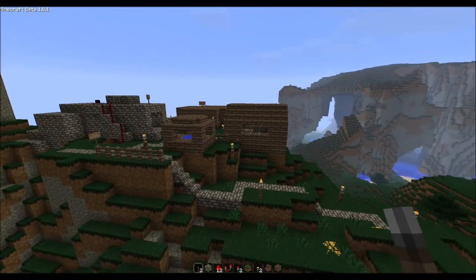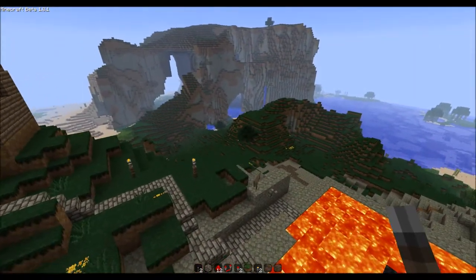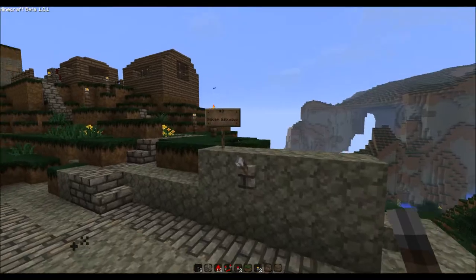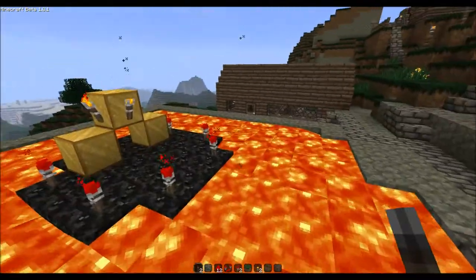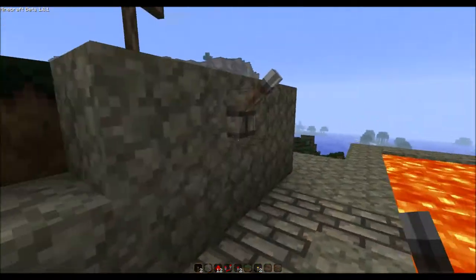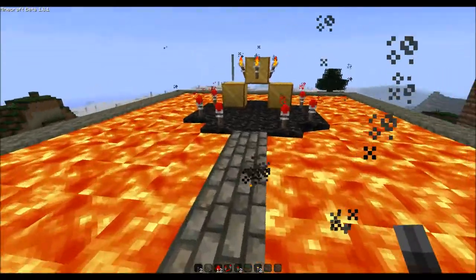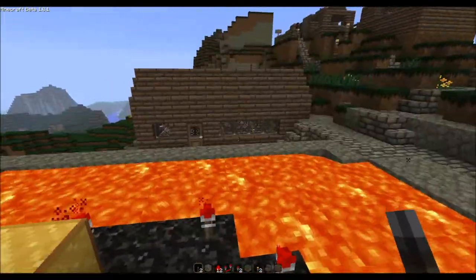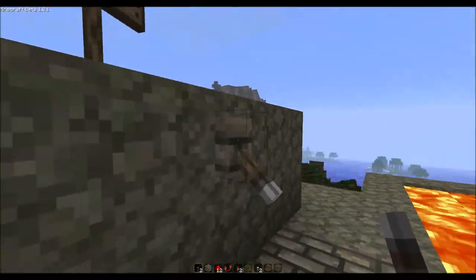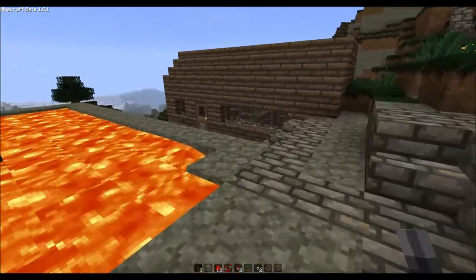Hello everyone and welcome to the third video of my super secret series. Today it is Wednesday, so it's time for our third secret item for the week, which is going to be the hidden walkways. As you can see, we have a lever here, and when I push the lever, a walkway comes up where you can put items, put a chest, or something like that. Then you can pull the lever again to prevent people from getting to your stuff.